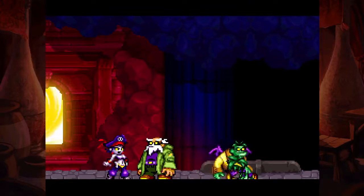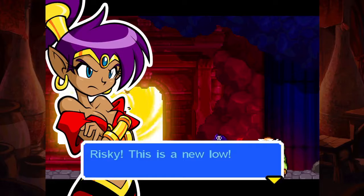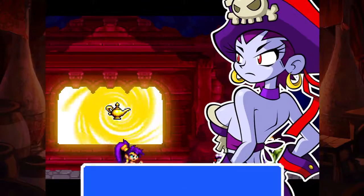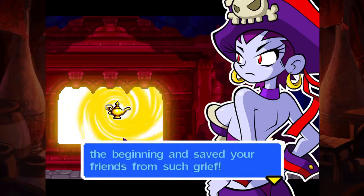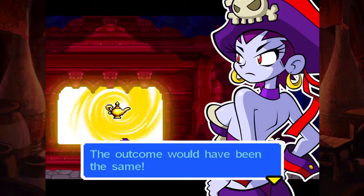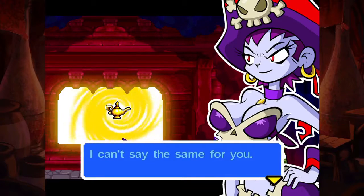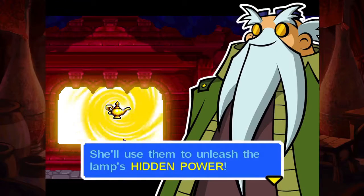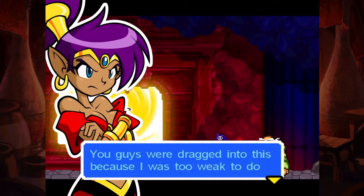Rottytops is looking happy right now. Oh, there's a lamp in the background. Risky, this is a new low - turned my friends against each other? It's sick. Ah, you've arrived. It could have gone differently, you know. Maybe you should have just handed over those seals in the beginning and saved your friends from such grief. The outcome would have been the same. Now give me those three magic seals and I promise that your uncle can go free. I can't say the same thing for you. Don't do it, Shantae - she'll use them to unleash her own dark power.